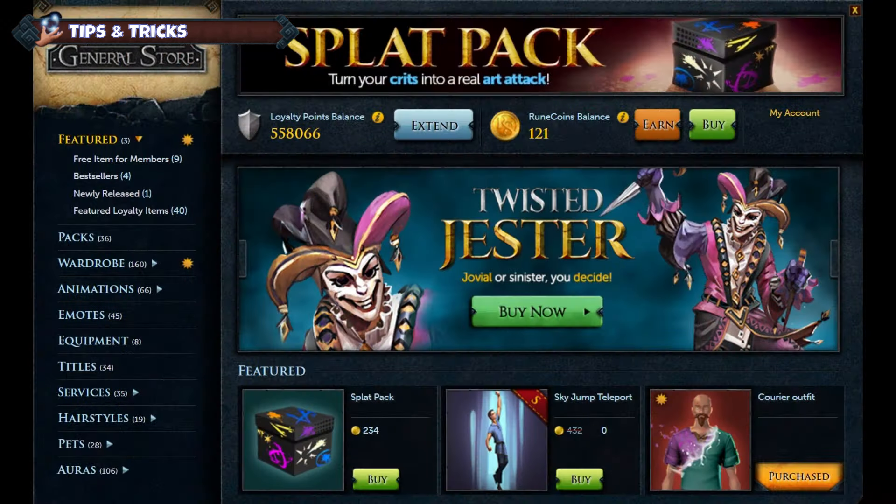Loyalty points. Members get loyalty points monthly. Spend them on cool cosmetics and super useful auras that boost your combat or skilling. Check out Solomon's Store for free bank boosters to increase your bank space, and other auras and cosmetic items.